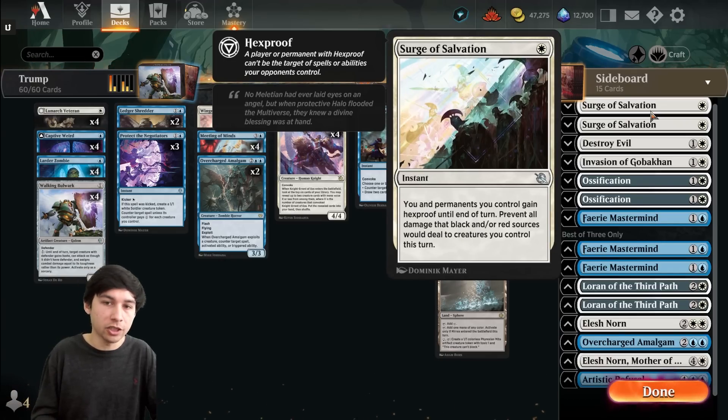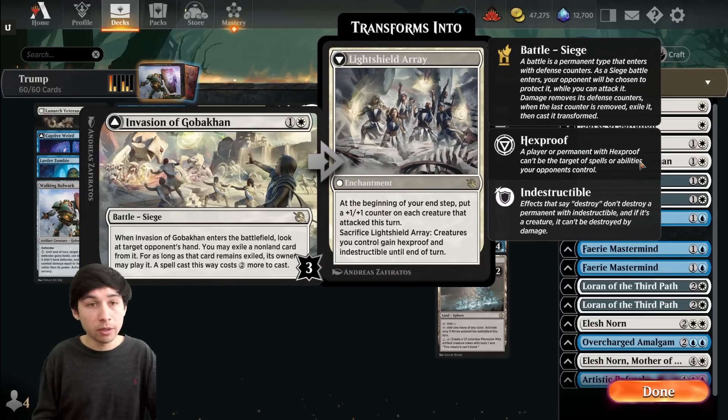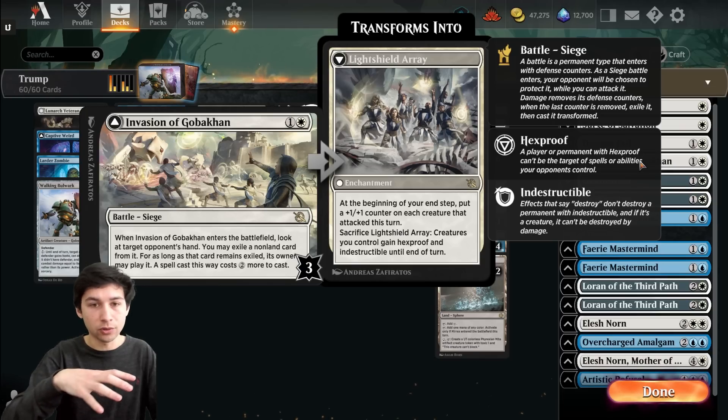Double Knights, double Chaplain, double Luminar Veteran procs, double Amalgam — and most importantly it stops your opponent from doing stuff. The sideboard has some new cool cards. Surge of Salvation is a one-mana instant: all permanents you control and yourself get hexproof until end of turn, and prevent all damage that black or red sources would deal to creatures you control. It's really good against sweepers. Destroy Evil is a classic. Invasion of Goblin is really good as a tempo play — you play it for two and delay an opponent's sweeper or something by two mana.